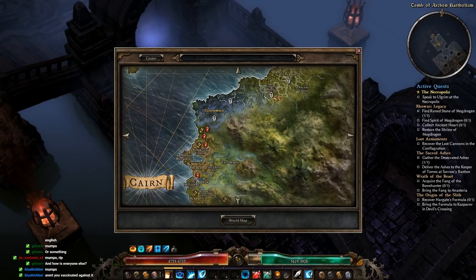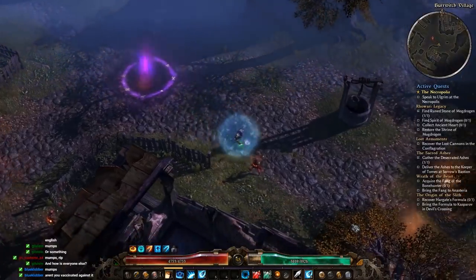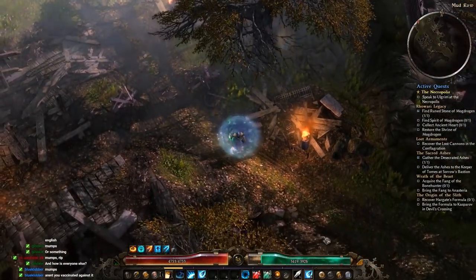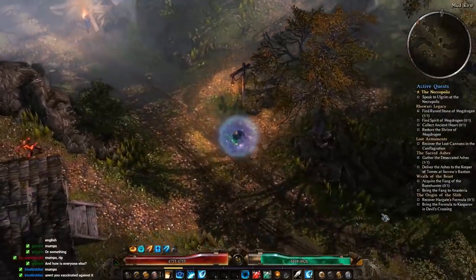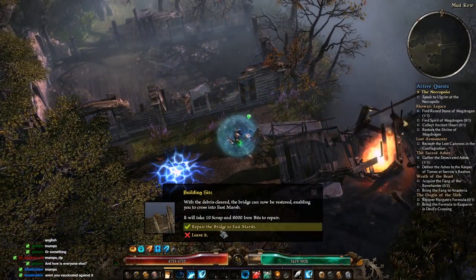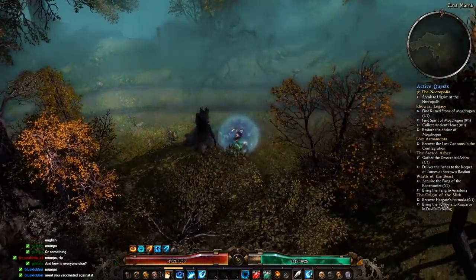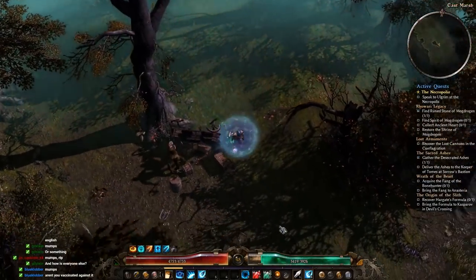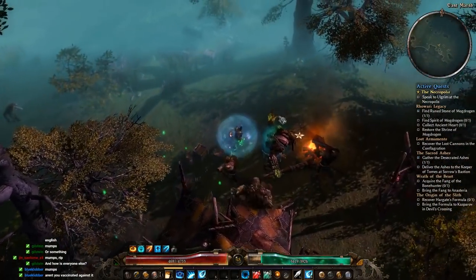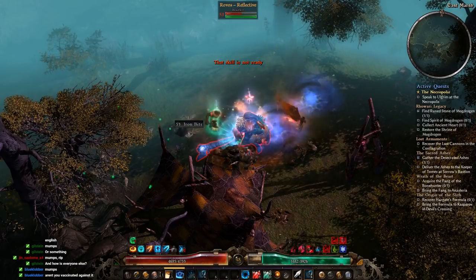We're gonna hop over to Burwich Village. We're gonna run down the eastern road here through Mudrow, gonna hang left, come to this bridge, clear the damage and repair it. So this is East Marsh - the Bone Hunter we need for Anasteria is in here. This place is full of Eastmire Brutes, the Mistborns, and Trolls.